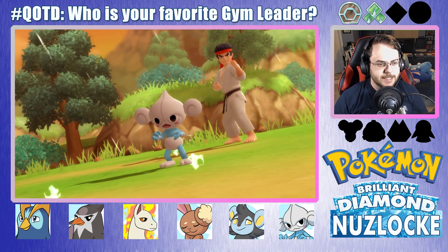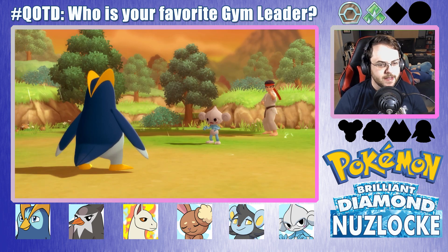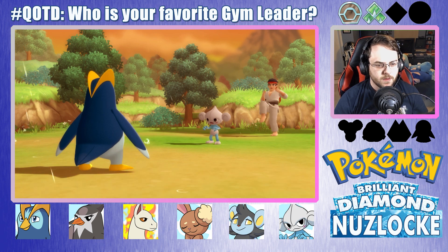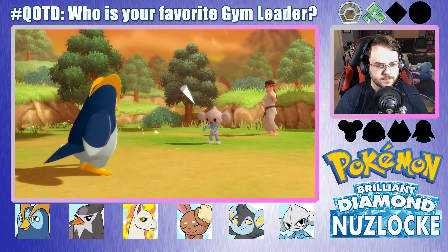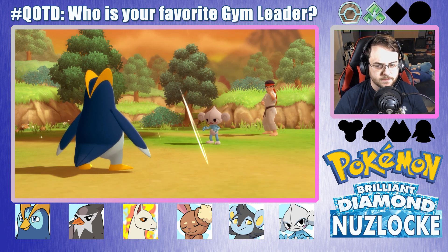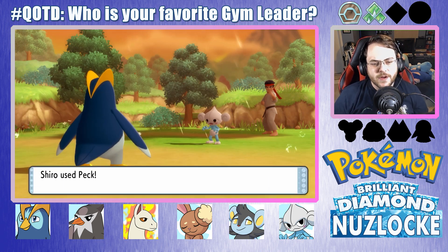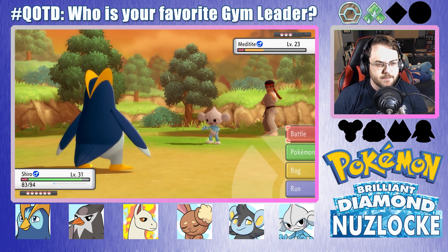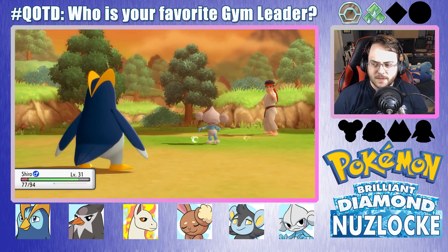I'm fully expecting for this thing to use Detect and Endure and all kinds of other moves — that'll make it really miserable. Or Feint — Feint works too. Yep, there's the Detect. It's good to know that this Meditite outspeeds my Shiro, because that means that my Meditite will probably be faster than Maylene's Pokemon too. Or at least we can hope. We'll have to see.